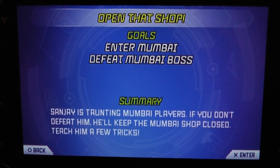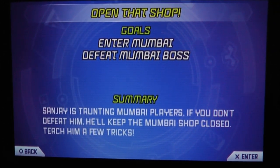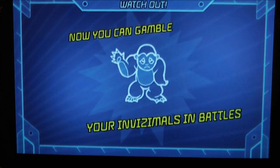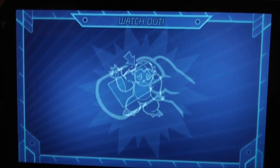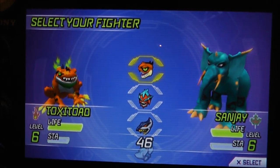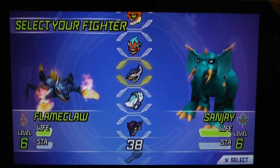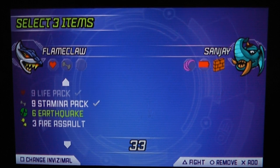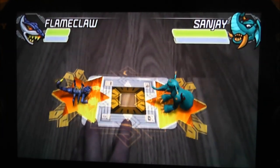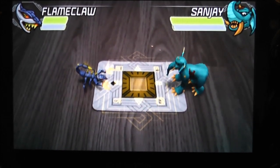Hi guys, Gadget Girl Kylie here and welcome back to my Let's Play of Invisimals on the Sony PlayStation Vita. We're now ready to go and defeat Mumbai's boss Sanjay. I'm going to use Flameclaw because he's got the strongest attack and he's equal level to Sanjay's Invisimal. I'm going to use life packs, stamina pack and an earthquake. Flameclaw versus Tusker — let's fight!